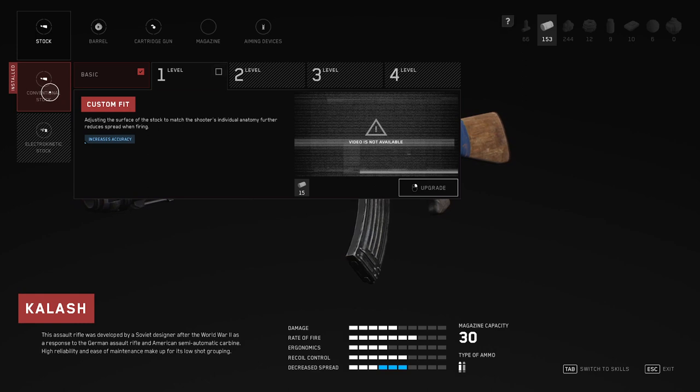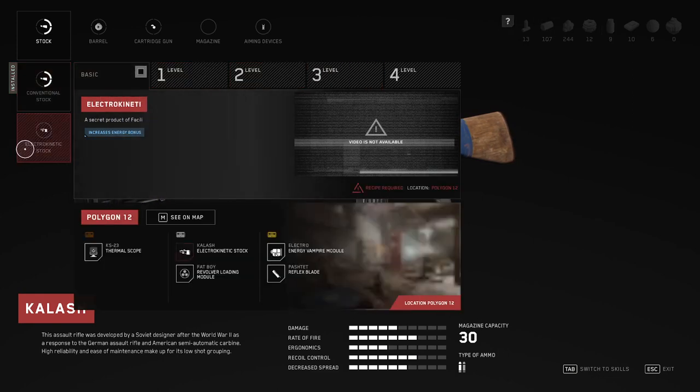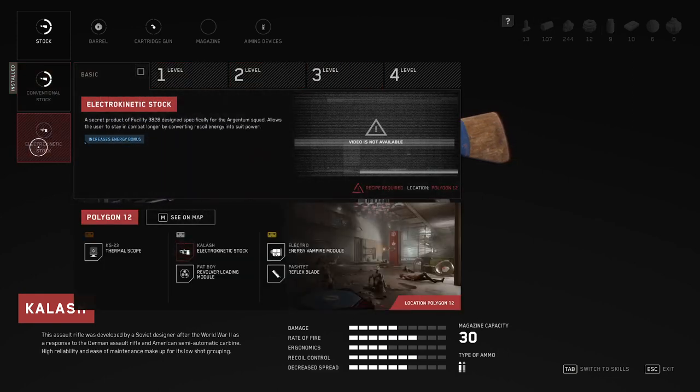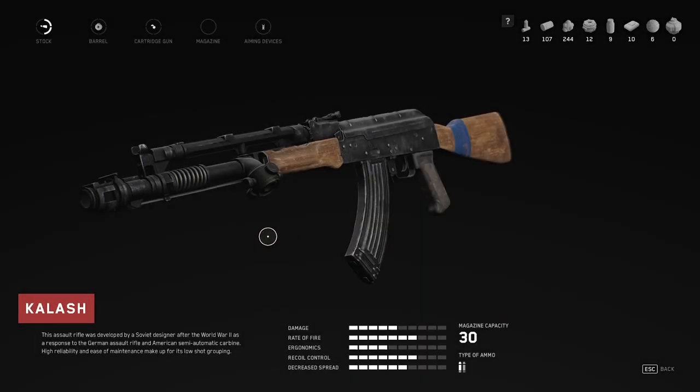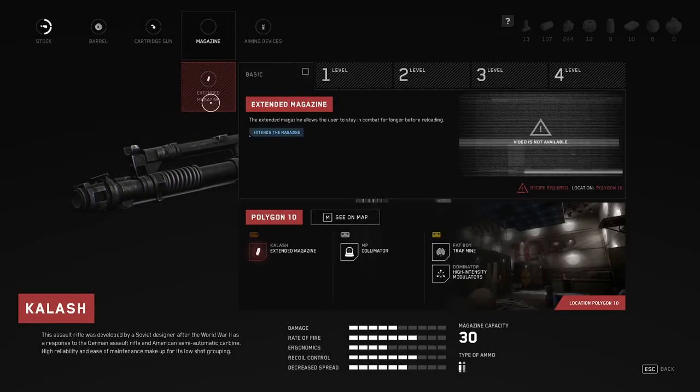Adjusting the surface of the stock to match the shooter's individual anatomy further reduces the spread when firing. There's an electro-kinetic stock - a secret product of Facility 3826, designed specifically for the Argentum squad. It allows the user to stay in combat longer by converting recoil energy into suit power. Polygon 12 - the Kalashina looks sick. I'd like to upgrade the magazine as soon as I can.